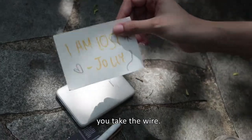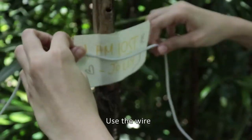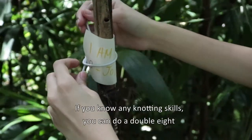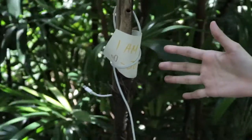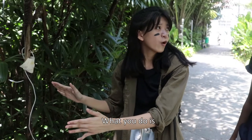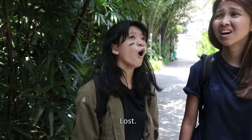Once you have your message, you take the wire. What you're going to do is use this wire to tie it to a tree. Use the wire to wrap it around. If you know any knotting skills, you can do a double knot or whatever. There you go. Since your teammates are not going to find this note at first, what you do is you continue shouting. Waijin! Jonathan! I'm here! Lost!